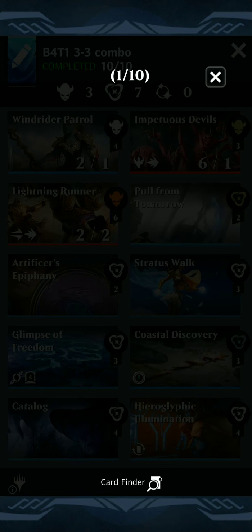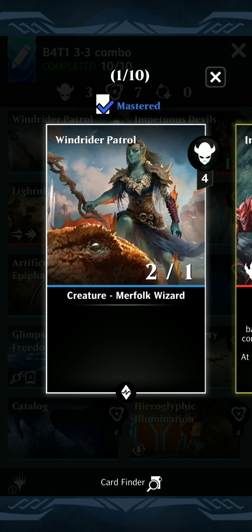There are 4/4 for 4 mana merfolks - there are 2 of them. There is Wind Rider Patrol, and there is one other one as well. If you don't have access to any of the blue ones, there is a green one that costs 5 if you went into different color combinations. So we have Wind Rider Patrol as our one merfolk.